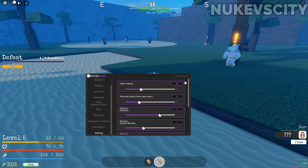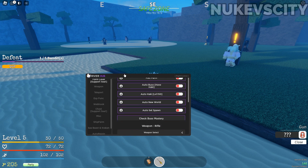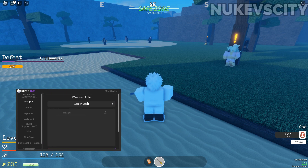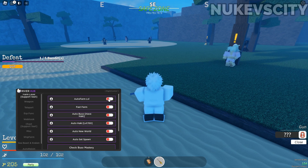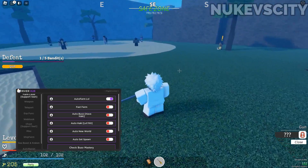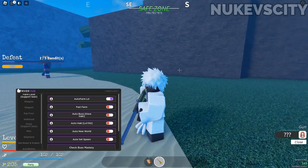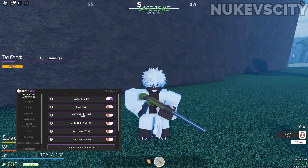Before activating any of the auto farms, please set your twin speed very low, because scripts get detected because of high speed. If your speed is very high it will get detected. I'm going to set it to 15 — I don't want to risk myself. You can also set your weapon; I suggest using rifle. If you want to be safe, just set the speed very low. It's not really complicated.